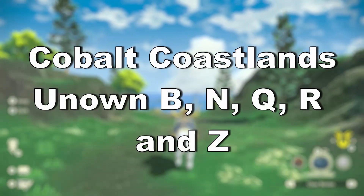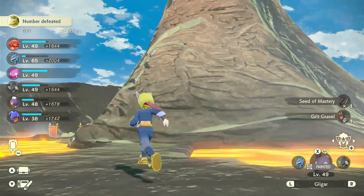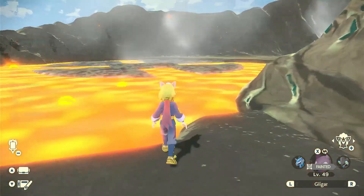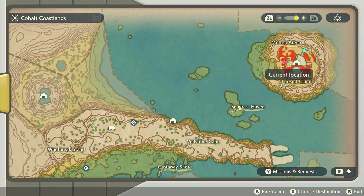Done with the Crimson Mirelands, we make our way to the Cobalt Coastlands. Unown B advises you to turn your eyes up at the Volcano Island. That's of course Firespit Island and you just have to find the right place to look up. You might have to fight an alpha, so be ready.